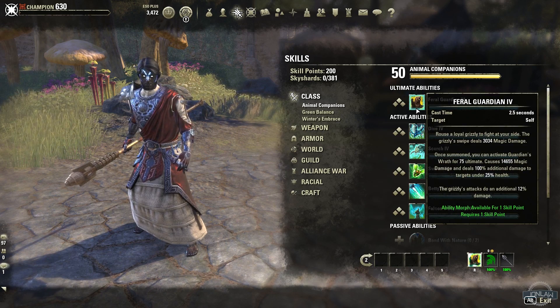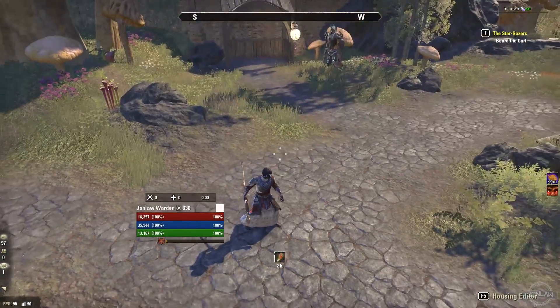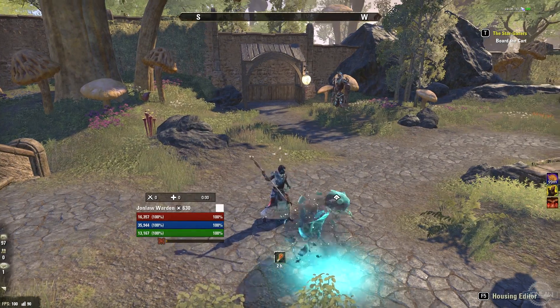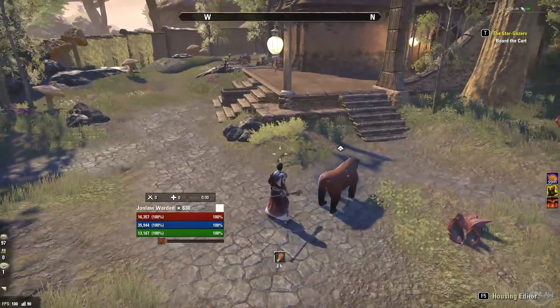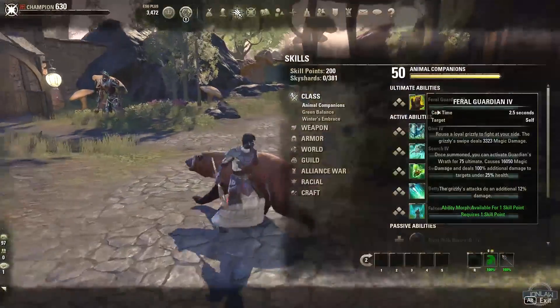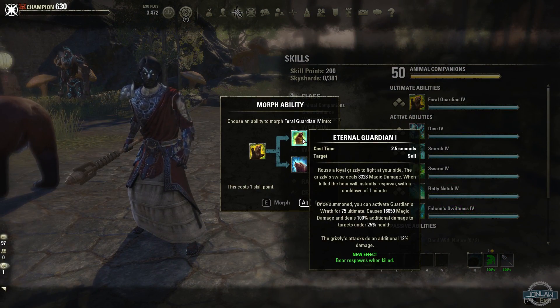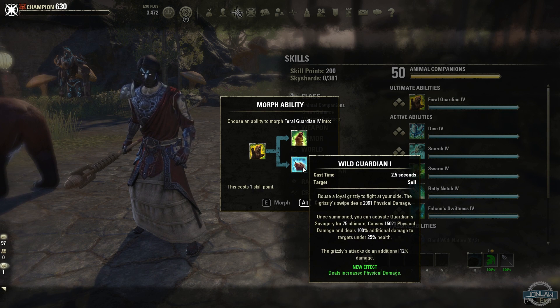So Feral Guardian — this is what it looks like if you don't have ultimate, you can still cast it, but if you do have 75 ultimate it just does more damage. This is what the bear looks like. With the morphs, we have the Eternal Guardian and then we have the Wild Guardian.